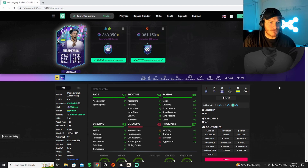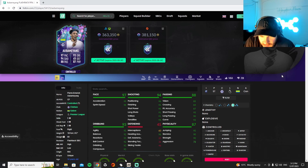This is an Aubameyang from his Dortmund days. Look at the dribbling stats on him — holy moly, everything's in the 90s. Passing is nice as well, physicality is there.